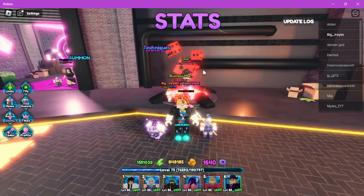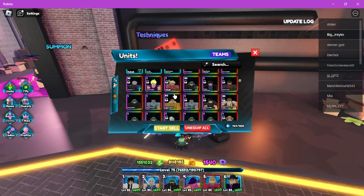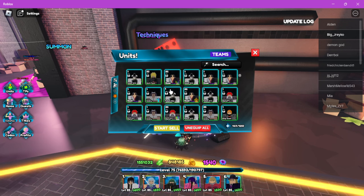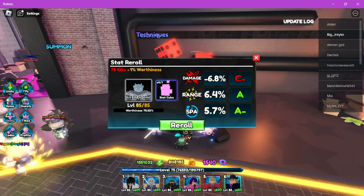What up people, we're back in Anime Last Stand and we're gonna do a little test today. First we're gonna spend all of our stat cubes — who do we spend it on? Select.